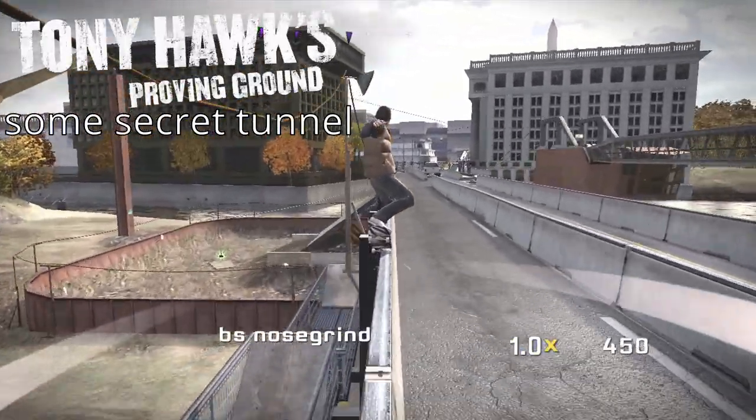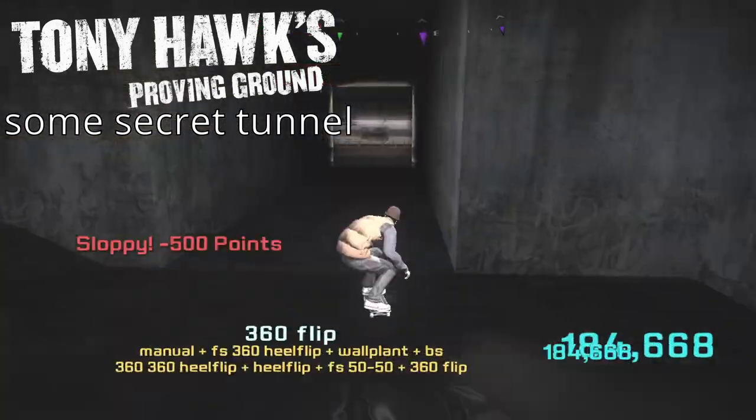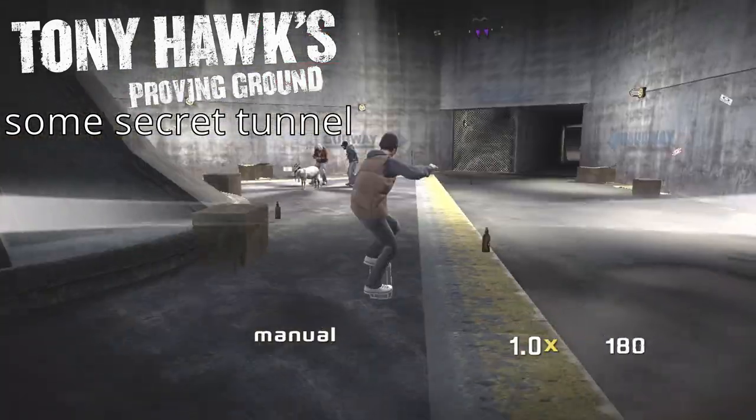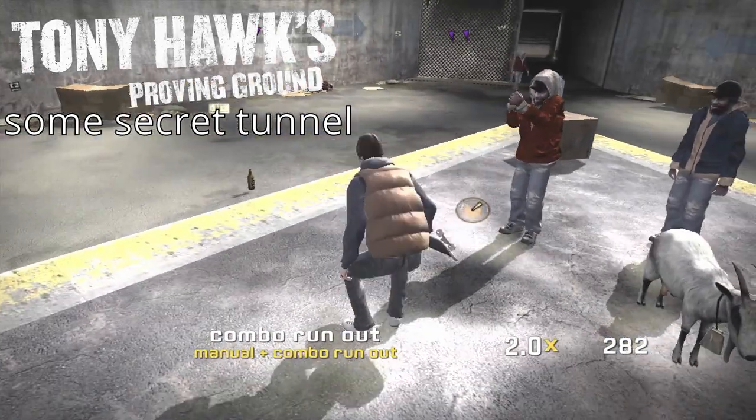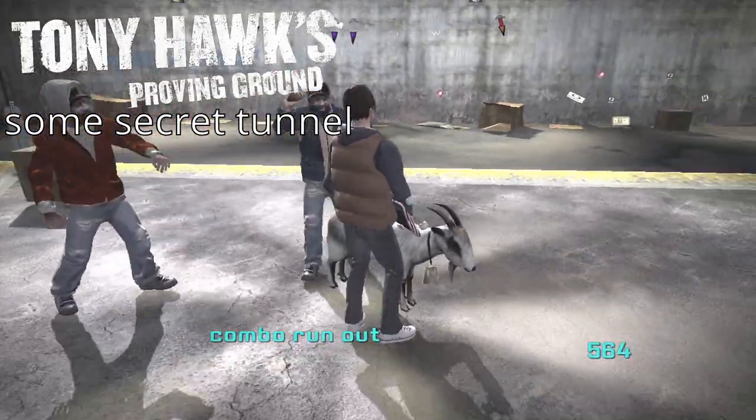The Xbox 360/PS3 version of Proving Ground has a goat too. If you go on the harbor bridge and into this little tunnel, you get into a little intersection where you can load into three different maps. Inside of there, there's a goat, and there are these hobos dancing around cheering on the goat — looking at its ass, as usual. Kind of a classic — classic in my books.